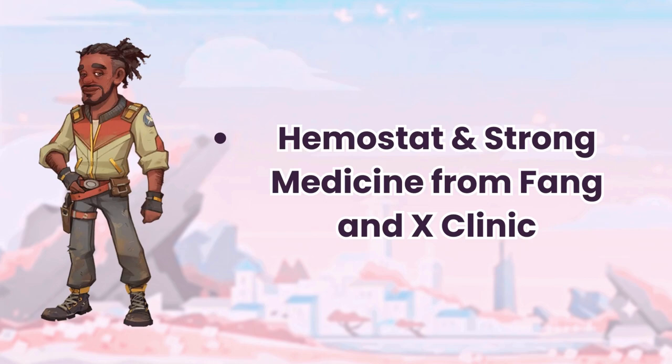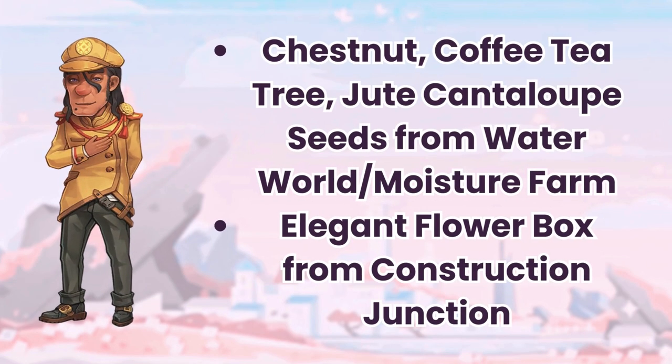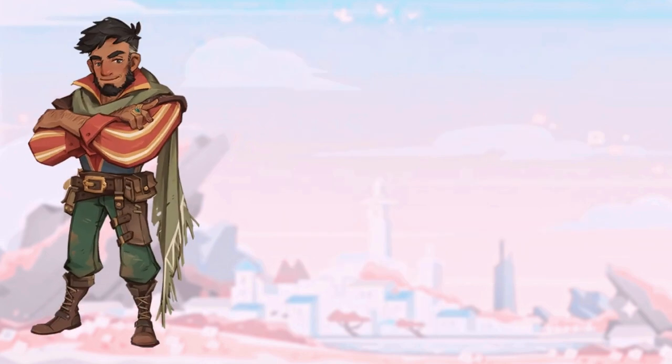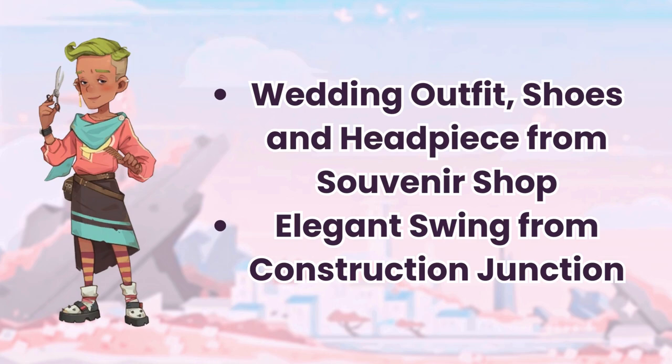Justice's easy gifts are hemostat and straw medicine from the clinic. Logan's easy gifts are healing items from the clinic. Miguel's easy gifts are seeds — chestnut, coffee tea tree, and jute cantaloupe — purchasable from Waterworld and the moisture farm, and the elegant flower box from Construction Junction. Owen's easy gifts are ceramic bottle and the Owen figurine from Ceramic World, as well as tea leaves from by the stairs and rib meat dropped by Yakmels. Pablo's easy gifts are the wedding outfit, shoes, and headpiece from the souvenir shop in City Hall, and the elegant swing from Construction Junction.